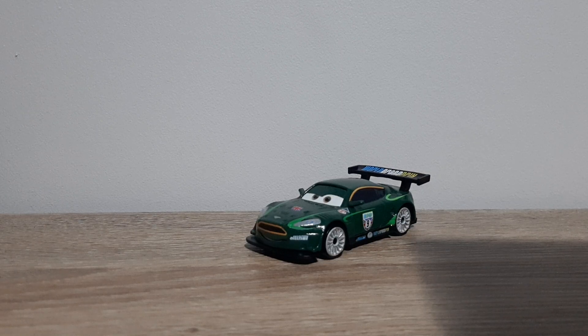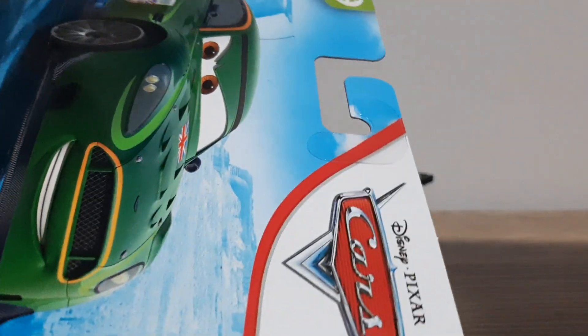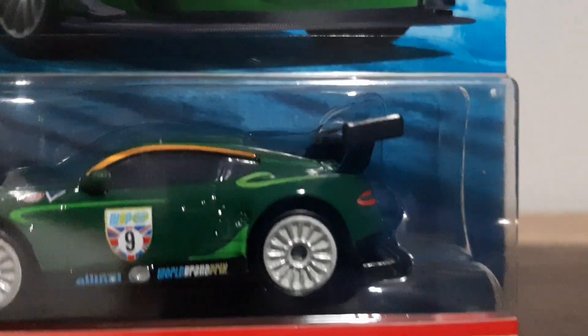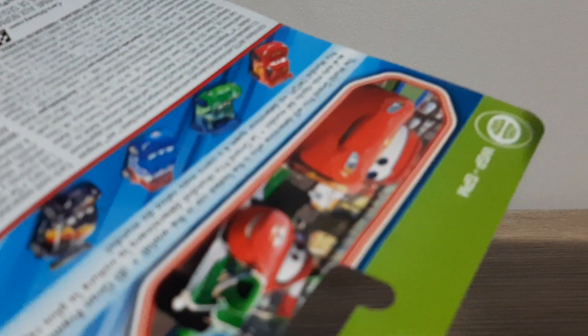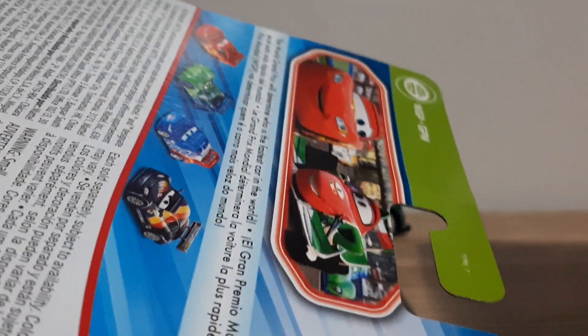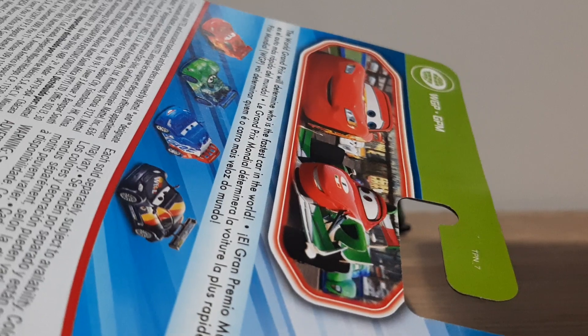Now we shall take a look at his Blue Desert card. Disney Pixar Cars, Nigel Gearsley, Blue Desert background, World Grand Prix logo. Nigel Gearsley, Freecross Mattel. Got the diecast here. Got the same logo and the Grand Prix logo — the same photo and the World Grand Prix logo as previously explained. The World Grand Prix will determine who's the fastest car in the world — same description as before.